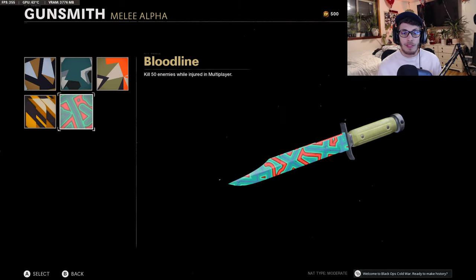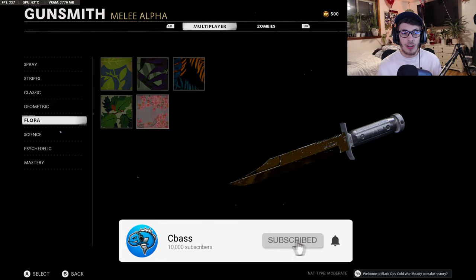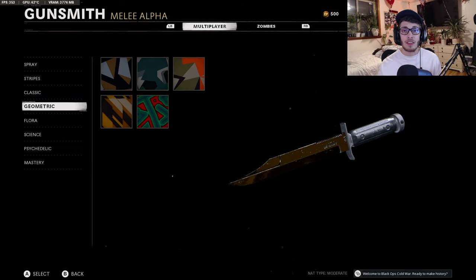For Geometric, you have to kill 50 enemies while injured in multiplayer — your K/D will suffer but just run straight into mid, smoke it out, and keep pushing until you get it done. By the time you reach the enemies running straight at them, you should be almost dead, which speeds up the challenge. For Flora camo, you need 50 kills while sliding. You can do this simultaneously with Geometric — just slide into enemies' faces as you rush mid, or if you're in the enemy's Nuketown house, go behind enemies downstairs or in the garage and slide into them.